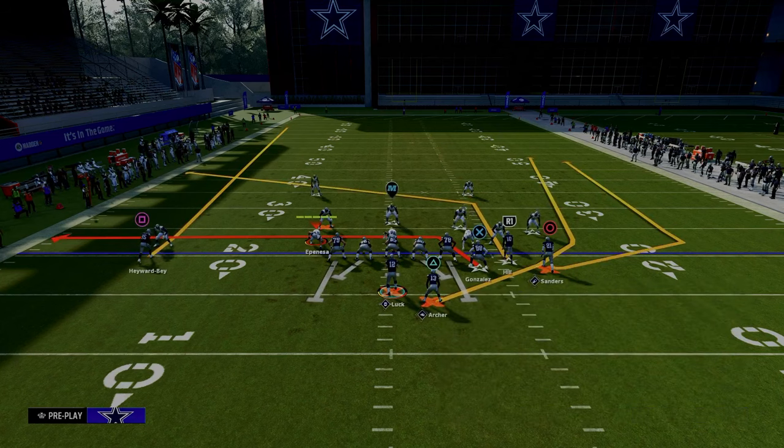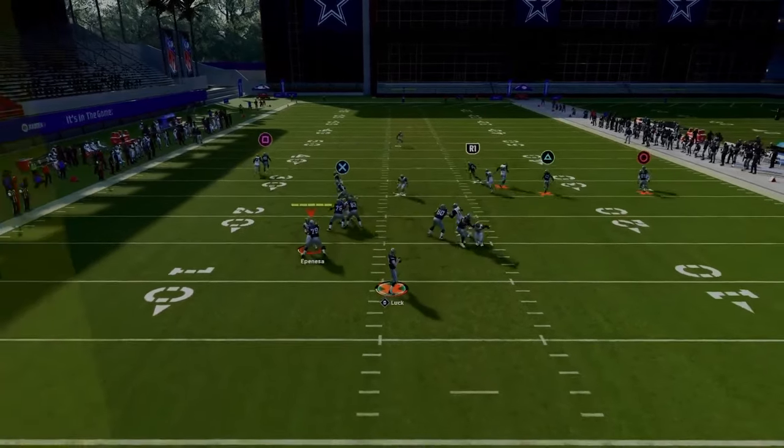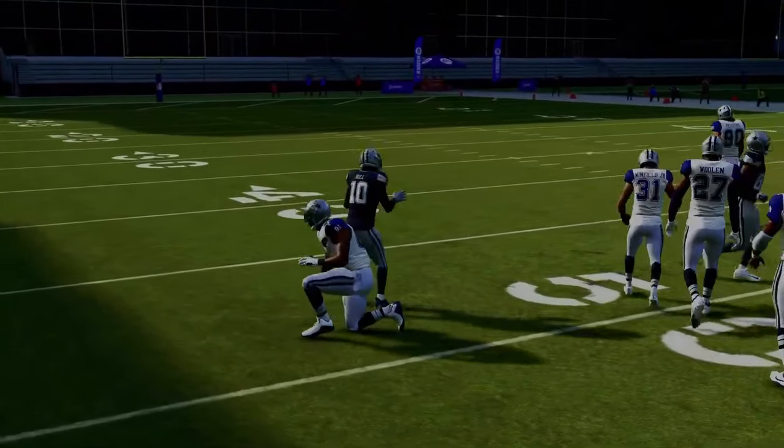When running this with your bunch to the wide side of the field, use a wheel route. If running it to the short side, use a streak. Your first read is your tight end, then look to this post — the slot apprentice post does a really good job beating man-to-man coverage to the left-hand side of the screen.